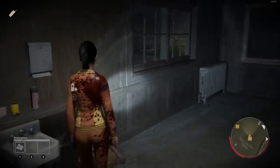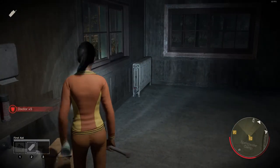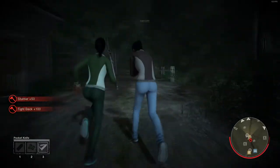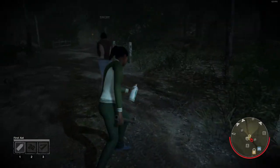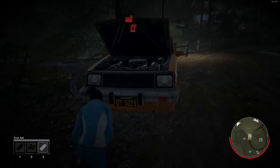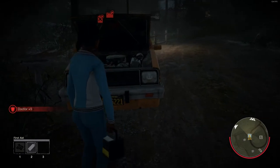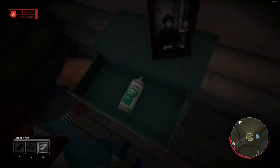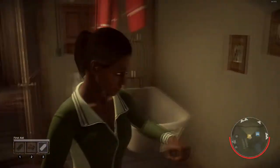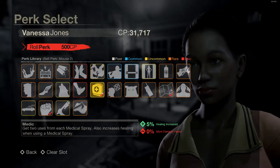The healing spray is a one-use item that heals yourself by pressing the corresponding item slot. You can also heal other people by pressing the same button. The healing spray can be useful for tanking traps around objectives when you don't have a pocket knife. Be aware that Jason gets an audio notification when you step in a trap. The healing spray can be found in drawers and on shelves in bathrooms, or by equipping a perk — there's even one that gives you two uses out of one spray.